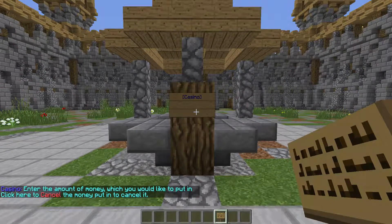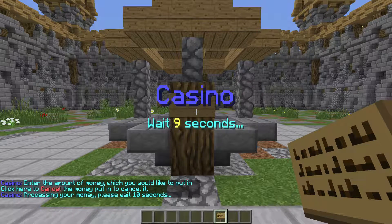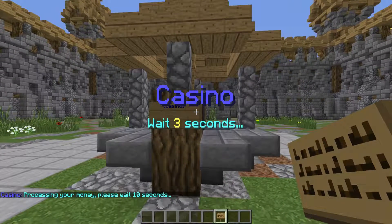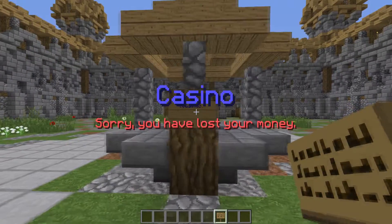So now when we right-click the sign, it will allow us to enter an amount that we want to deposit, and it will proceed through the process. If we win something it will tell us, and if we don't win anything it will just say you lost.